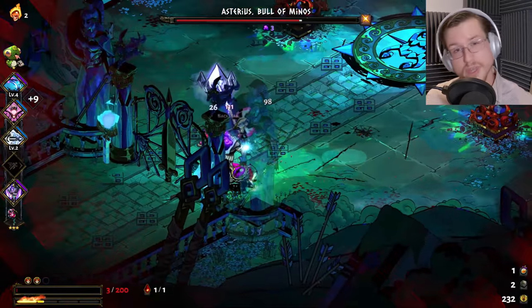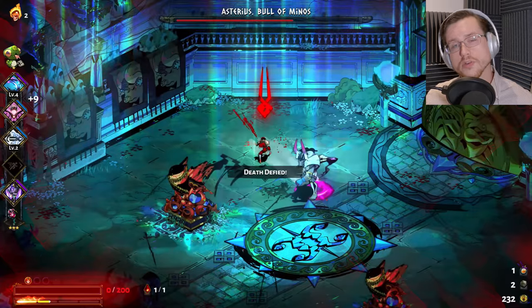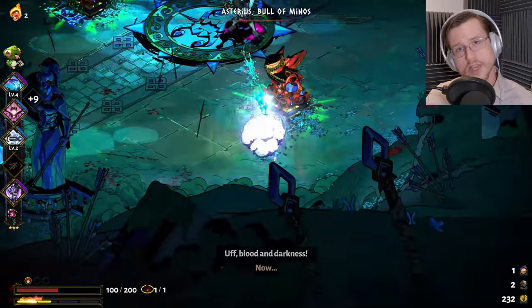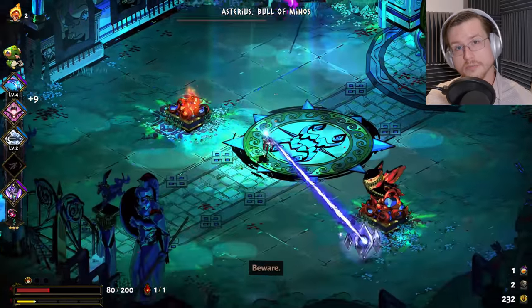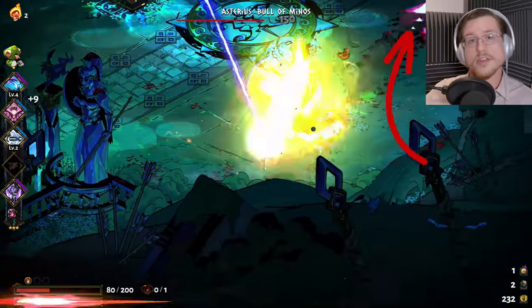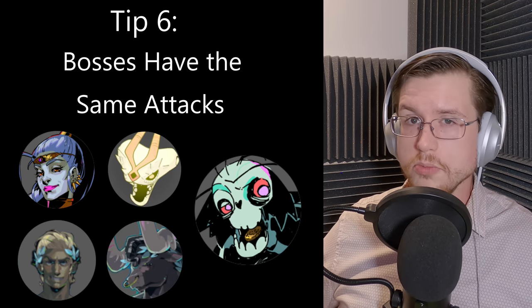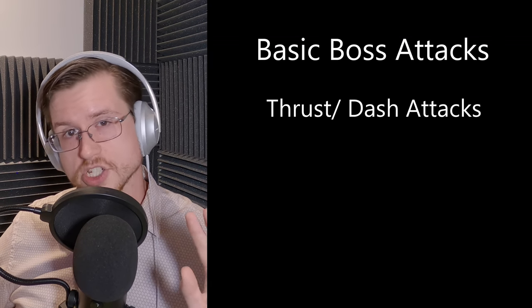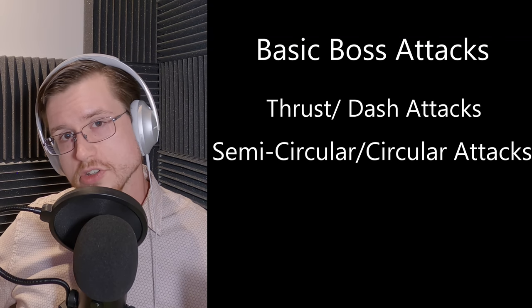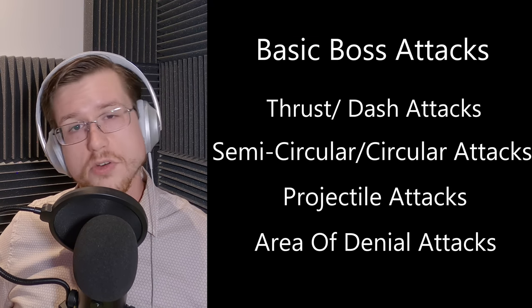Phase 2: Boss Fight Boot Camp. Now that we're ready to confront the worst the underworld has to offer, let's talk about how to actually redead them. I'm going to cover the general principles that anyone can use to kill any of the bosses rather than specific tactics for each boss. Tip number six: all bosses have the same attacks. All the bosses share four basic move types: a thrust/slash/dash attack, a semicircular or circular AOE attack, a projectile attack, and an area of denial attack.